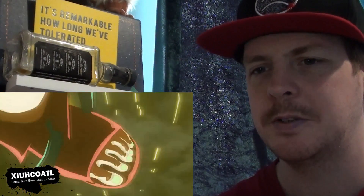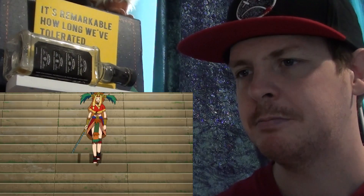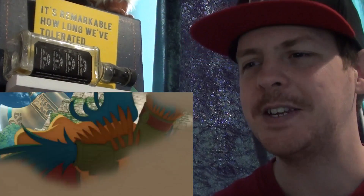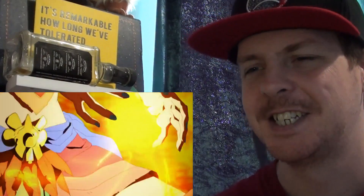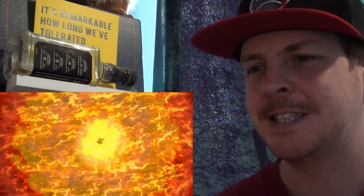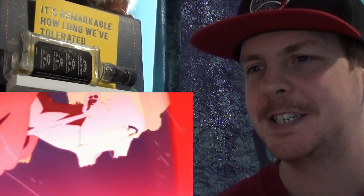Her second Noble Phantasm, Xiuhcoatl, imitates the impact of the meteorite that wiped out the dinosaurs. In mythology it symbolizes her own temple in flames — the one she willingly burned to prevent a rival god from gaining the treasure inside. Normally this is translated into an ability that envelops the opponent with fire that prevents them from using their Noble Phantasm. However, due to her passion for lucha libre, she modified it to tie more into her origins as an earth goddess. When not fighting Tiamat, the regular Xiuhcoatl would be a devastating piledriver and a dropkick from 1,600 metres in the air — a dropkick enhanced to the point where it has an effect similar to a mass-extinction-level meteorite. She leaps into space then falls in a dropkick that replicates the power of the meteorite that brought this goddess to our planet millions of years ago.